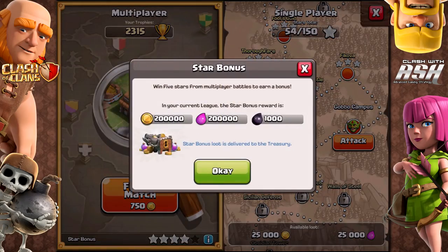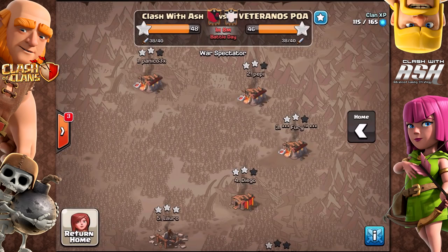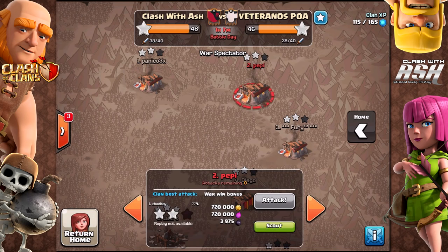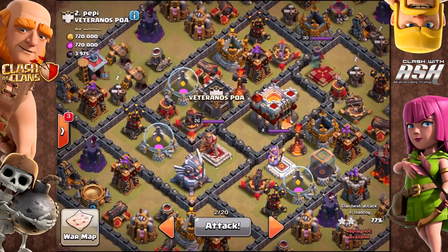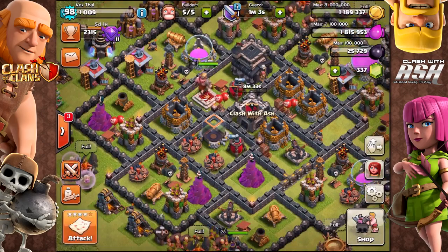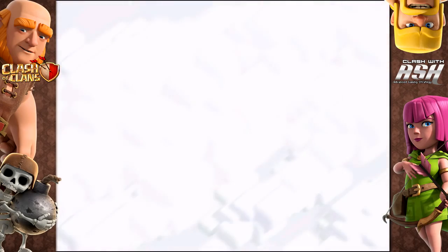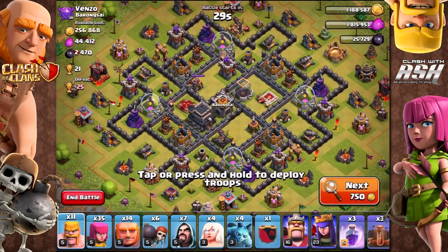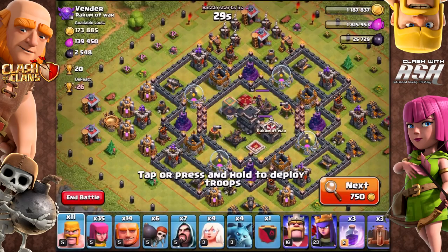What is the best way to use it? First, let's talk about how you can make deposits into your Treasury — think of it like a bank. You can get the Star Bonus or the War Loot Bonus and put that in your Treasury. Those are the two ways. Knowing Supercell, I'd guess that in the future there'll be more ways to get loot in there, because once you get it in there it becomes much more valuable than it otherwise would have. We'll talk about why as we find a good raid to get my 5th Star so I can get something in my Treasury as an example.